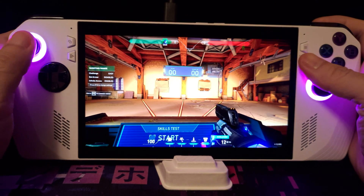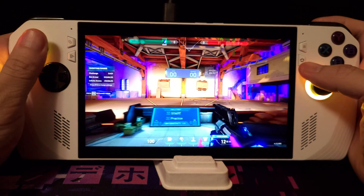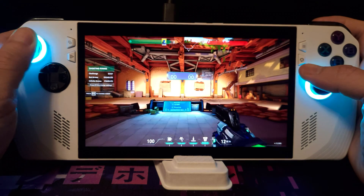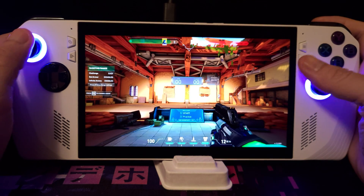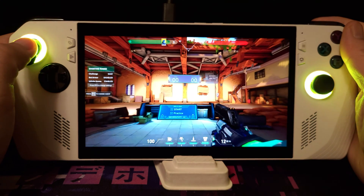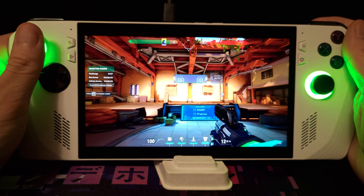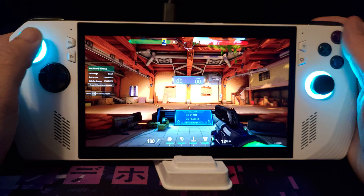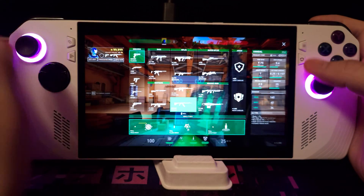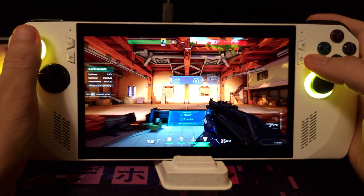For the left stick click, by default it is configured to Shift, which allows you to walk. I configured it as a toggle in the settings so that I don't have to hold onto it as I move. B by default opens up the main menu, so I changed it to Left Control, which is crouching, and I also enabled toggle crouch so I don't have to hold it. I assigned the Select button to B, which opens the buy menu.